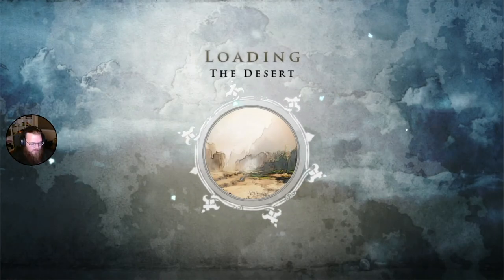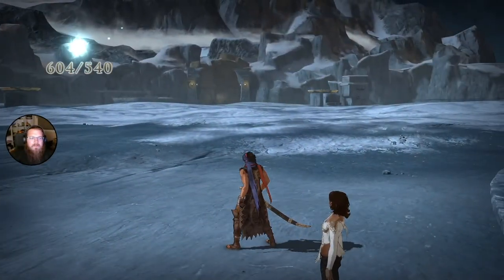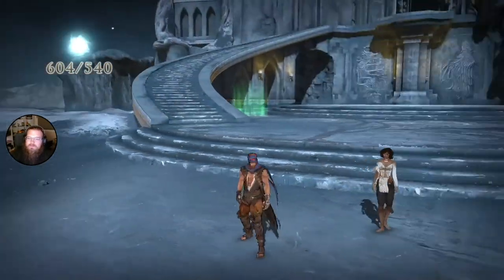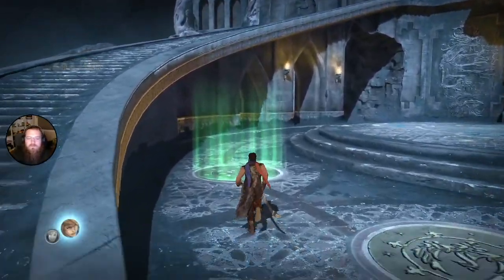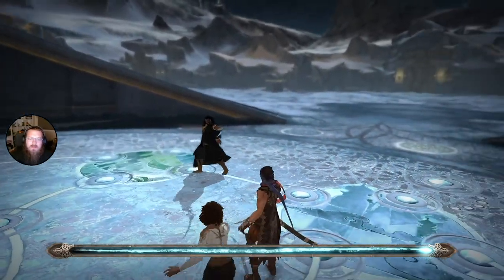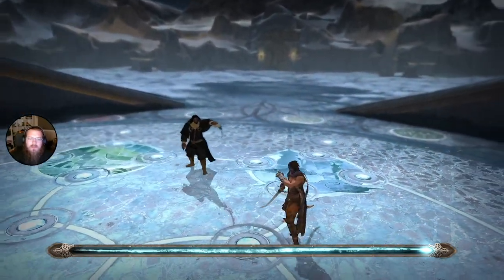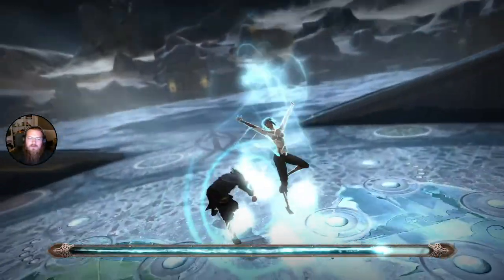We're heading back to the temple to unlock the last power-up. So that's what's going on over here. I don't know why, but the father looks less detailed than the two others, which I find a bit weird.